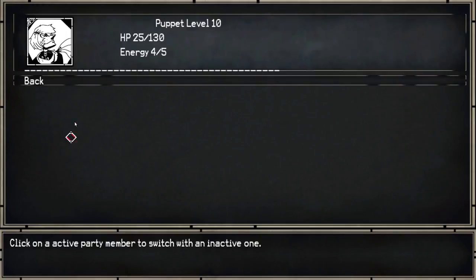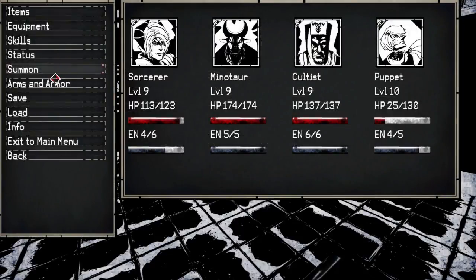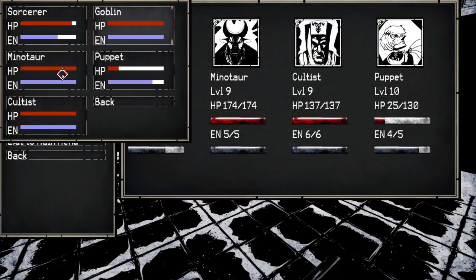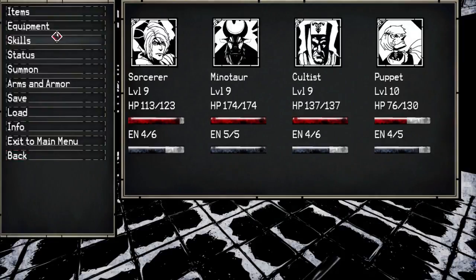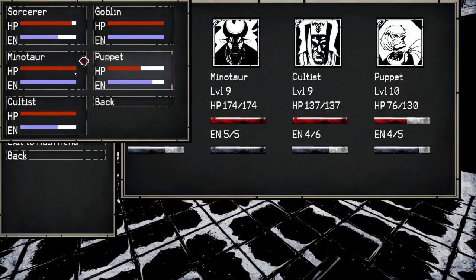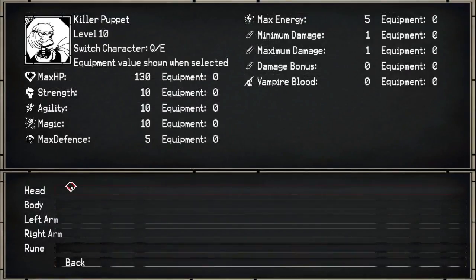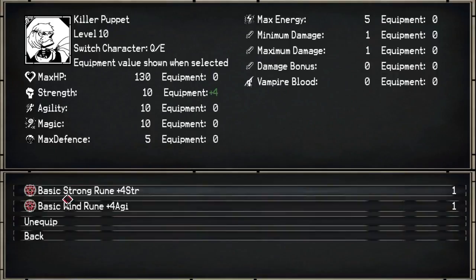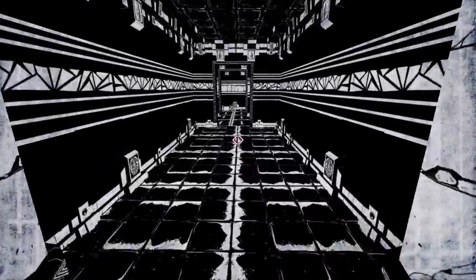Okay, I can swap him out. I think I will swap him out. Cultist, heal the puppet. Puppet has no skills, no parts to put on him, but he can equip a rune. Let's give him some agility, see what happens. Let's go get in a fight.